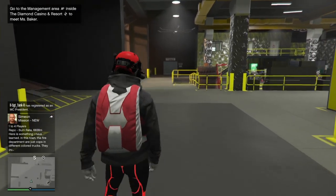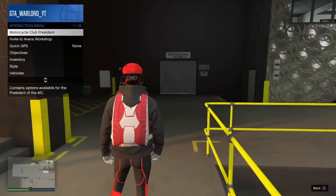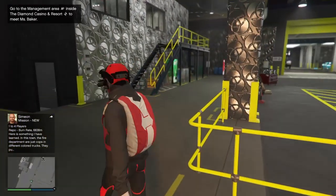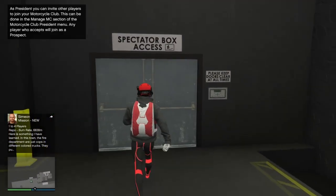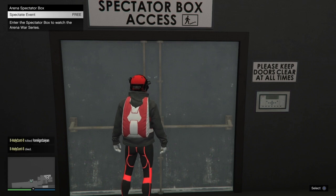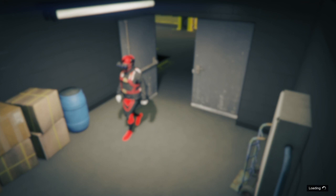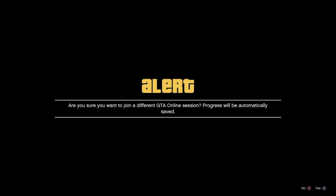You know when you first enter the spectators box and the screen fades black, taking you into the spectators room? What you want to do is, as soon as you see the screen fade black, press your PlayStation button and join your friend's alert. As the screen fades and goes black, press your PlayStation button, join your friend's alert, and that alert will send you into his room. You want to join on this black screen — don't even fully make your way into the arena box.